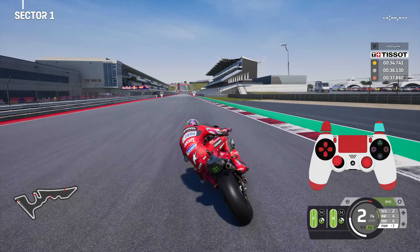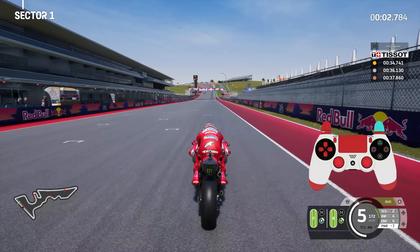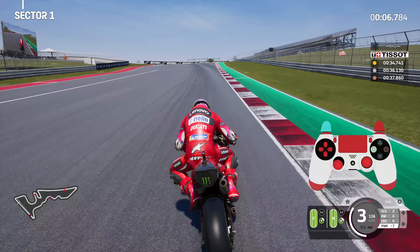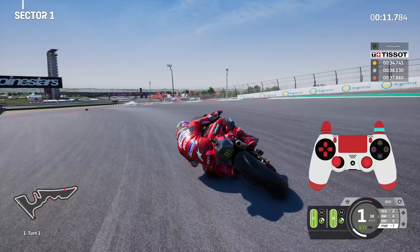Coming out to the final corner, get onto the big straight with the ride height device enabled and keep an eye out for the floodlight. As you see that floodlight, start braking quite firm, downshift, use a lot of rear brake, and gently pull yourself into the apex of turn one.